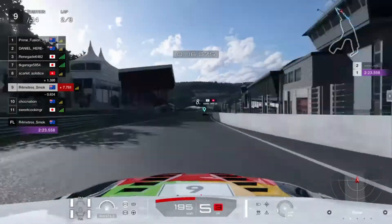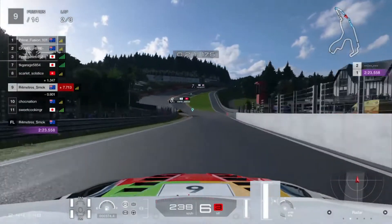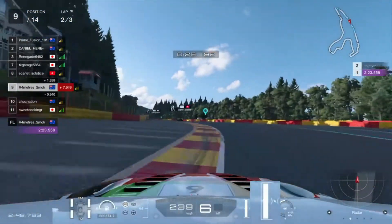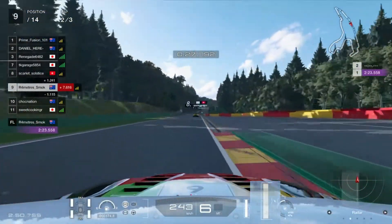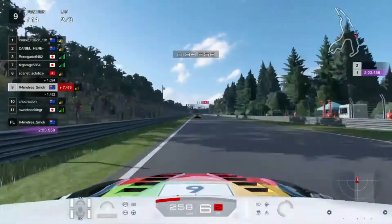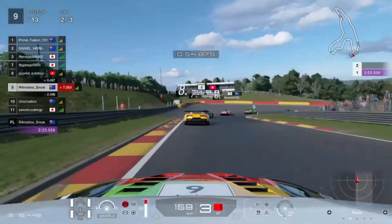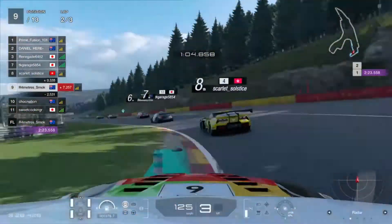We're going to fast forward a little bit up to Eau Rouge and Raidillon, which on the medium tyre is completely flat. Have a look at this — you get that absolutely beautifully. It's actually a lot easier; you are more likely to get it completely flat than you are to have to lift on these medium tyres, which is pretty cool.